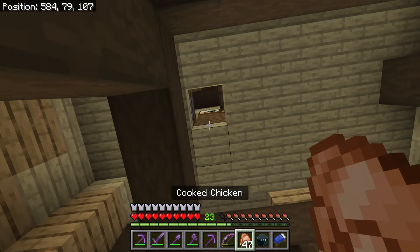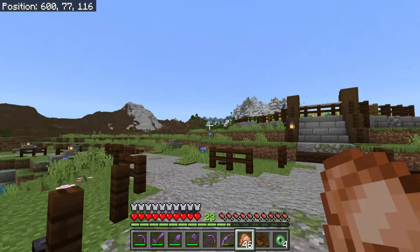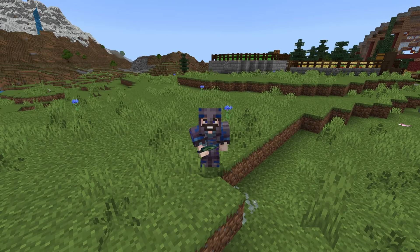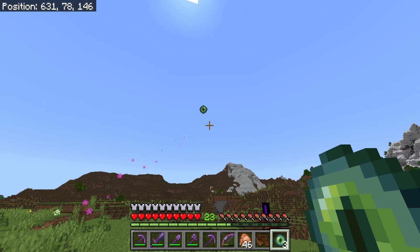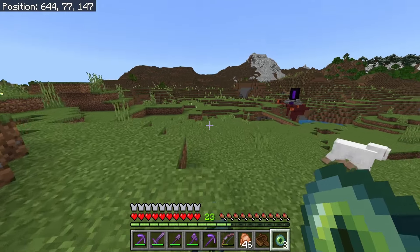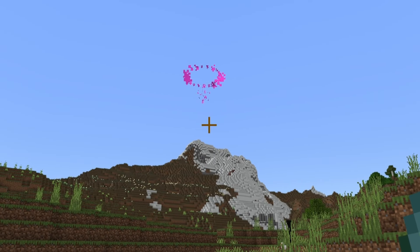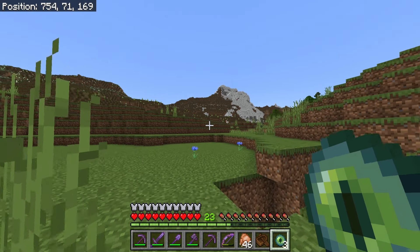In order to get to the End you have to have eyes of ender, because we have absolutely no idea where the End is in this world - we're flying blind. All you need is an eye of ender and you just toss it, and whichever direction it takes you, that's the direction you want to head. You can pick it back up and run for a while, then toss it again to make sure you're still going in the right direction.